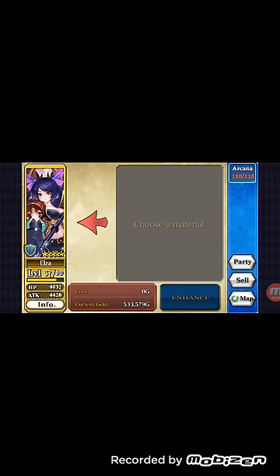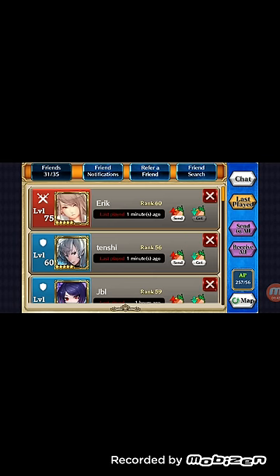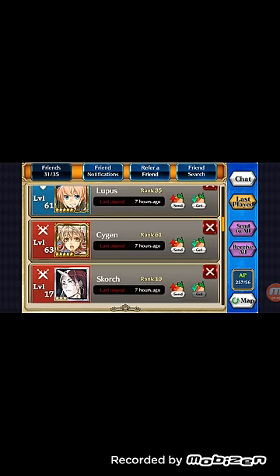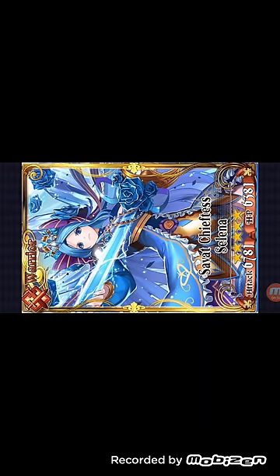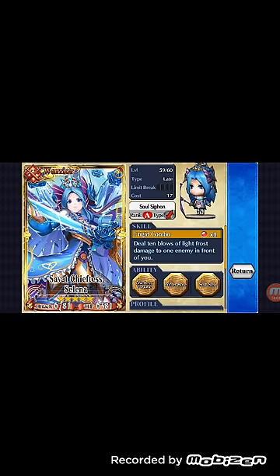I wish I had Selina, but one of my friends does. I'll show you how Selina looks. She's pretty cool — I like the way she looks. She's also the bae. Someone put the soul siphon on her because they couldn't get Elza in time, but basically this is how she talks.